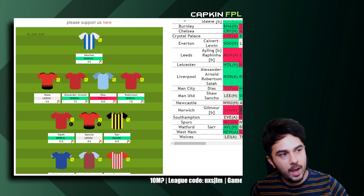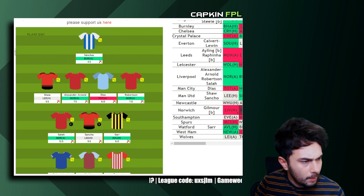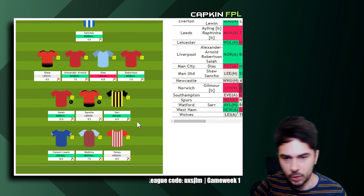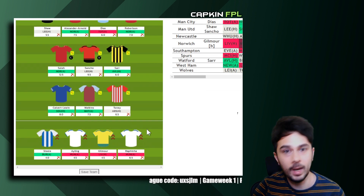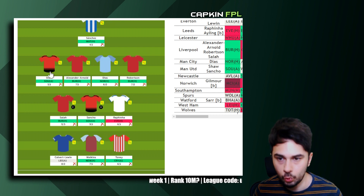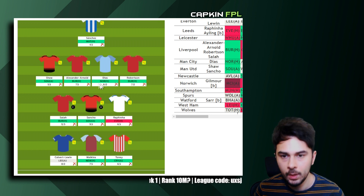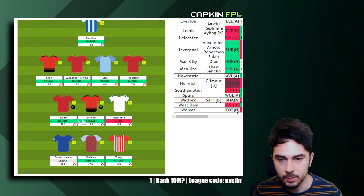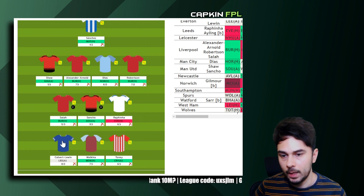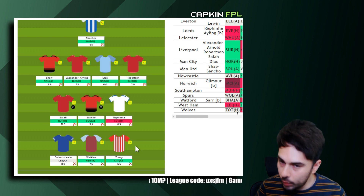Check out livefpl.net — it's a fantastic website to check your live rank and much more. This is pretty much the team you saw on the FPL site. For gameweek two, I've got Sanchez at home against Watford, Shaw away against Southampton, Trent and Robertson against Burnley at home, Diaz at home against Norwich, Salah as captain against Burnley, Sancho away against Southampton, Rafinha at home against Everton — that's why I don't have Luka Dean right now — Cavert Lewin against Leeds away, Watkins at home against Newcastle, and Tony away against Crystal Palace. This team looks really good on paper for gameweek two.